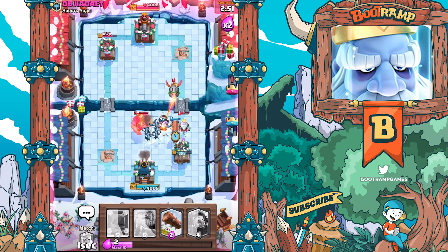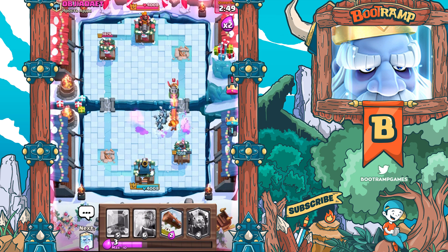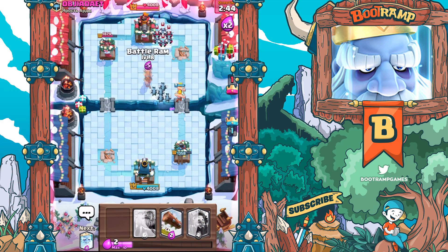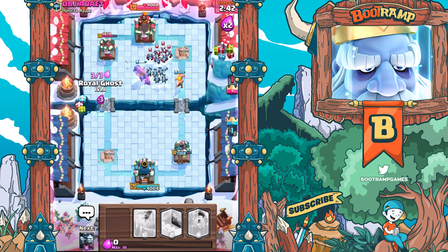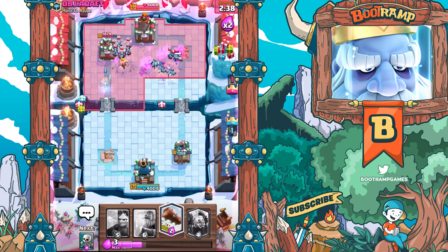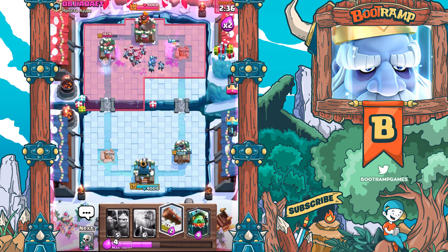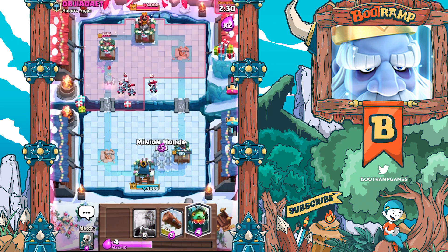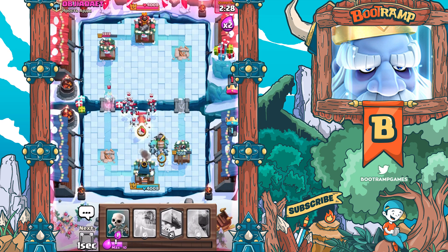Distracting the Royal Ghost - we're working on that nasty Inferno Dragon. We're gonna be using the Battle Ram right now to basically charge in. We got a Royal Ghost - oh yeah, this is good. Come on, just get in there Royal Ghost, you got this boy. So much damage man, so much damage. We're gonna be using the Inferno Dragon right now going for a distract.